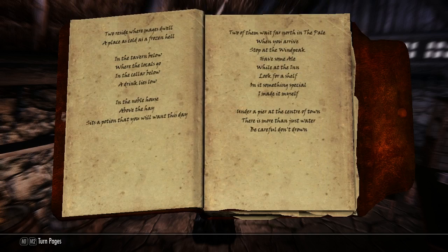This one on the right, I'm pretty sure this is talking about Dawnstar because it mentions the Windpeak Inn. 'Two of them wait far north in the pale. When you arrive, stop at the Windpeak, have some ale. While in the inn, look for a shelf. On it, something special. I made it myself.' So on a shelf in the inn there should be a special drink. The second clue: 'Under a pier at the center of town, there is more than just water. Be careful, don't drown.' So there's one under the pier - I wonder if it's in the water because it says don't drown.